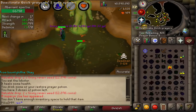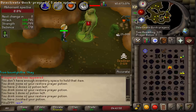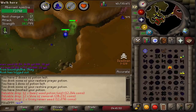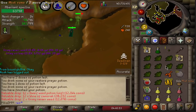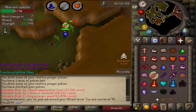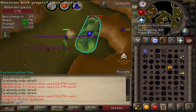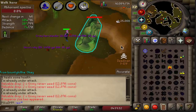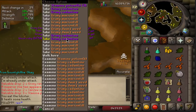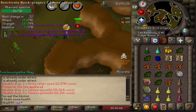Oh my god — a back-to-back superior! We just got Wines of Zamorak. The RNG in this task is insane — that's the third superior, man. Let's see what we get: Sanfews and Staminas, and a bunch of seeds. Not bad, eh? Not bad.